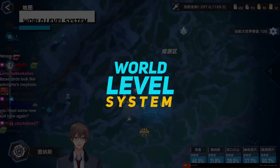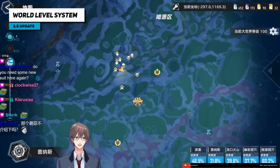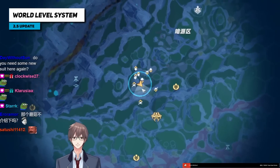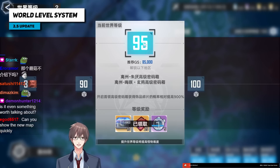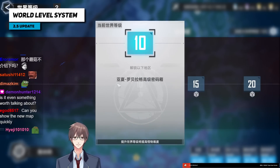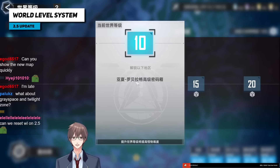That's it for this area. For the world level system: when 2.5 drops, everyone is going to be at world level one. You access the world level system UI by opening the map and clicking the thing on the right. You need to be at least level 95 to open the 3.0 world boss chest.